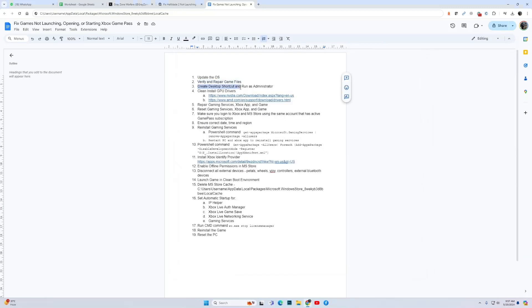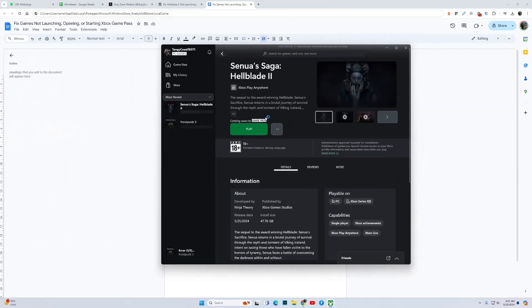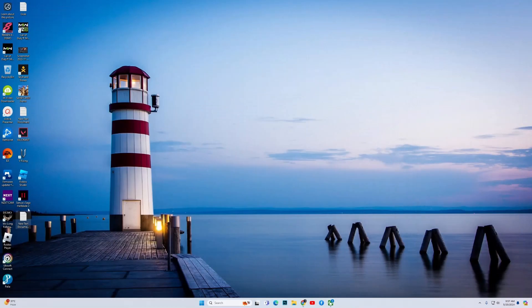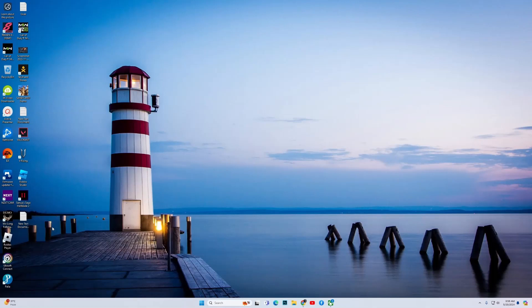The next fix is to create a desktop shortcut and run as admin. For this, open up the Xbox app, click on the game you want to play, click the three dots, go to Manage. Here you have the option to Create a Desktop Shortcut — click to create it. Then go to your desktop, right-click on the game, choose Run as Administrator, click Yes, and see if the game works.